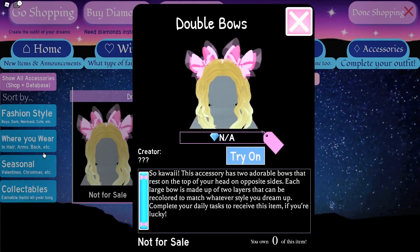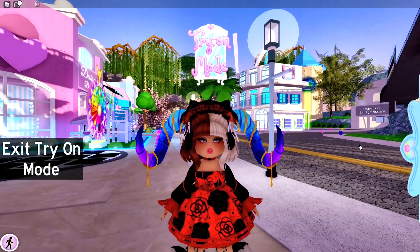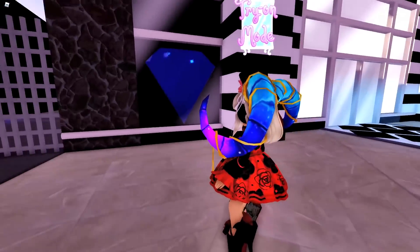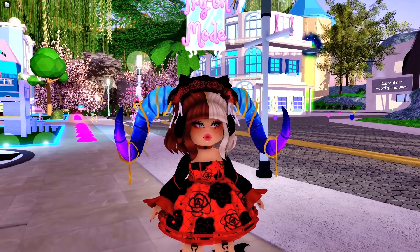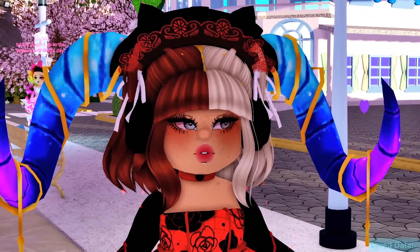I've always wanted the double bows — these are actually the first thing that I ever wanted from the wheel. The second thing that I would really like from the wheel is Aries horns. Aries horns are for the zodiac sign Aries, and I think that they look really cool. They kind of remind me of the horns I currently have on my avatar. I just feel like these horns will match a lot of outfits that I make, but I can never get them from the wheel.